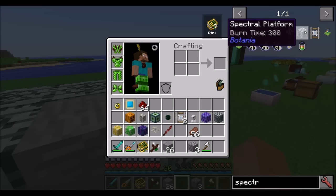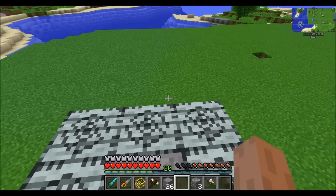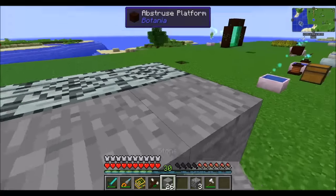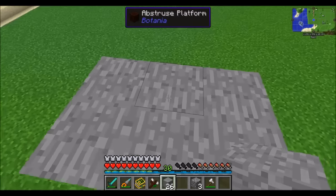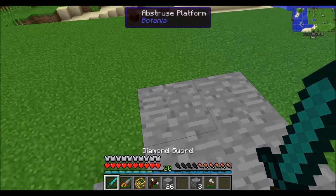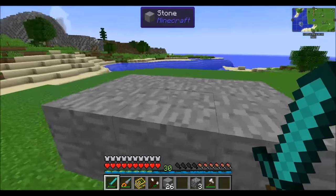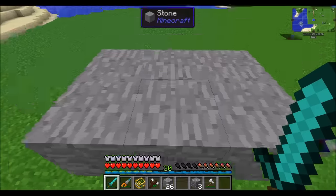The Spectral Platform is pretty much the same thing, except it's never a solid block — it's always going to be transparent. You can also camouflage it. Nice for making some traps — you can just walk through it and fall right through. It'll always be transparent to you and anybody else, for that matter.